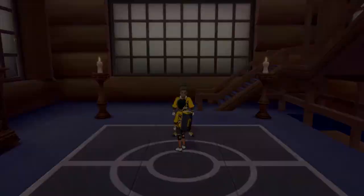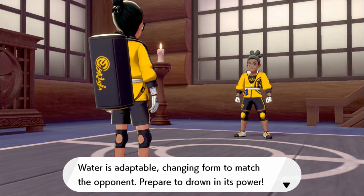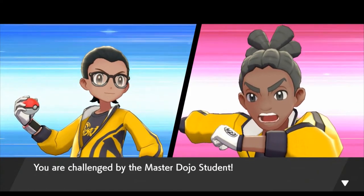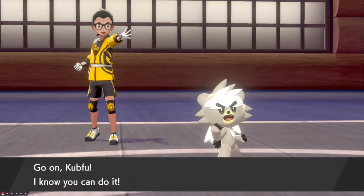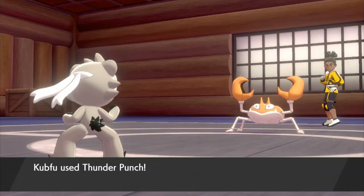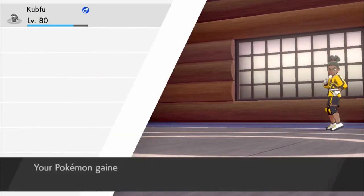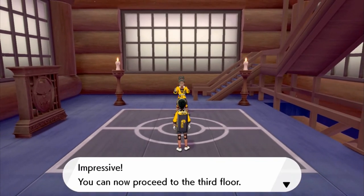The second student says: 'In a round cup water becomes round, in a square teapot it becomes square — water is adaptable, changing form to match the opponent. Prepare to drown in its power.' Kind of sounds like Bruce Lee's water quote! They send out a Krabby, and Thunder Punch easily takes it down — Krabby had no chance whatsoever. We defeat another student with no damage and proceed to the third floor.